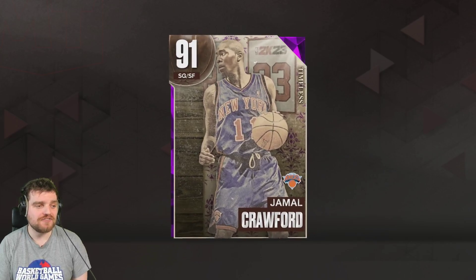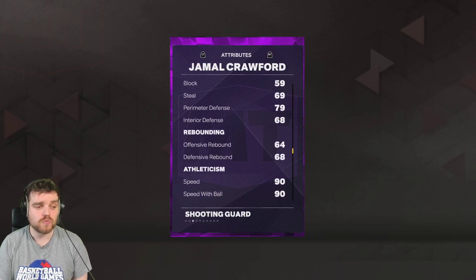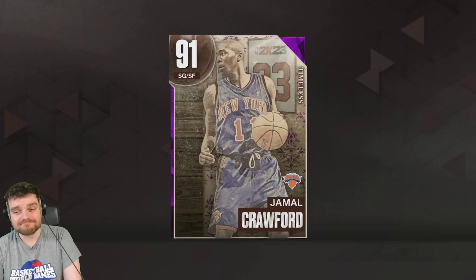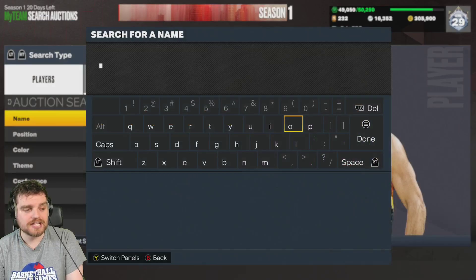So Jamal Crawford, if you guys don't know, is a guy with like an 84 three-ball, really good ball handle stats, no defense whatsoever, 6'5" guy with like 90 speed. In terms of price, Jamal Crawford is in and around 8 or 9K MT if you want to buy him.